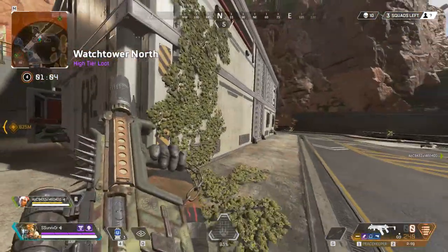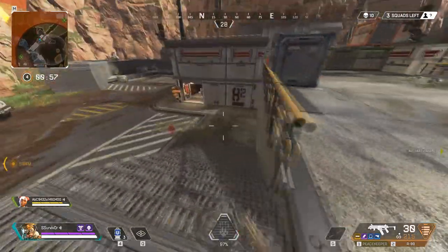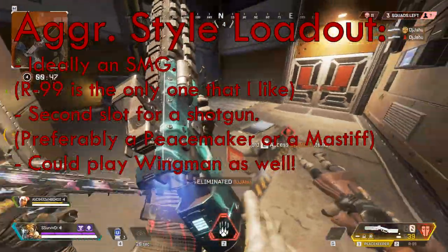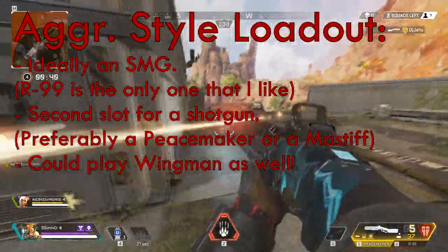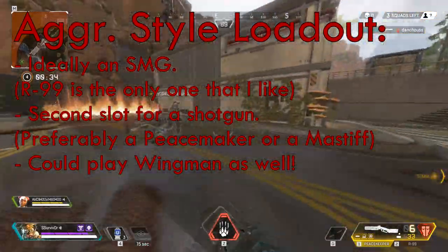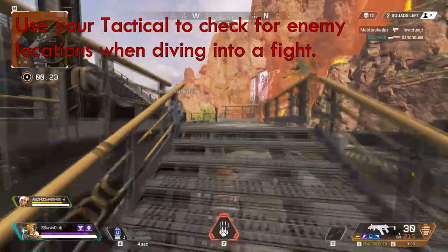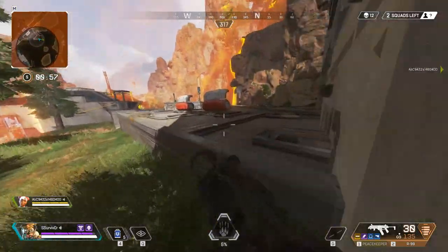Alright, that is it for the passive playstyle — let's move on to the aggressive side. The aggressive Bloodhound is my personal favorite when it comes to playing the legend. For your setup, you should ideally look for the R-99 or another SMG of your choosing, though I don't really like the Prowler or the Alternator. You should also pick up the Peacekeeper, or alternatively the Mastiff if you're fortunate enough to find one. You can swap any of these for a Wingman if that suits you better. Your tactical will most of the time go toward checking your surroundings right before heading into a fight, just to give you that slight upper hand.